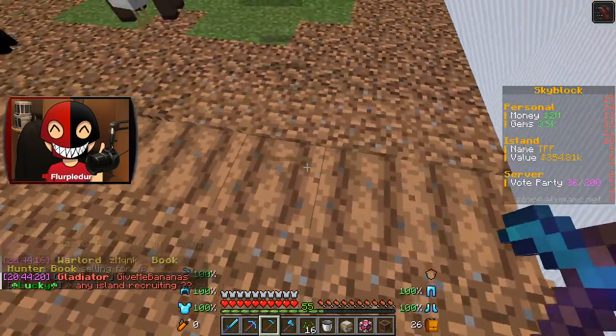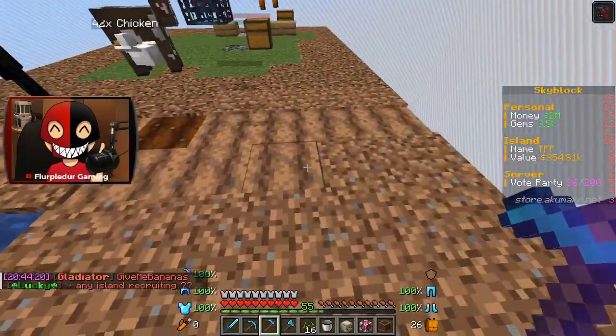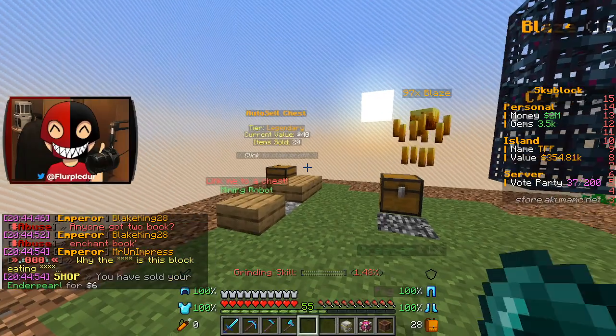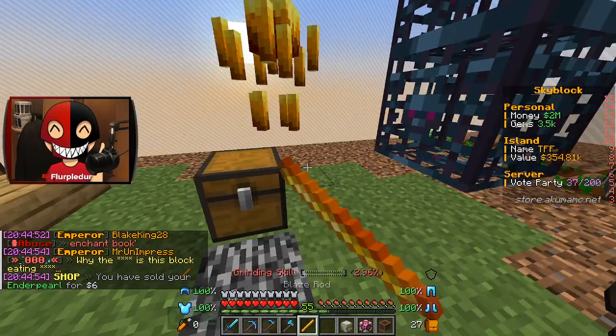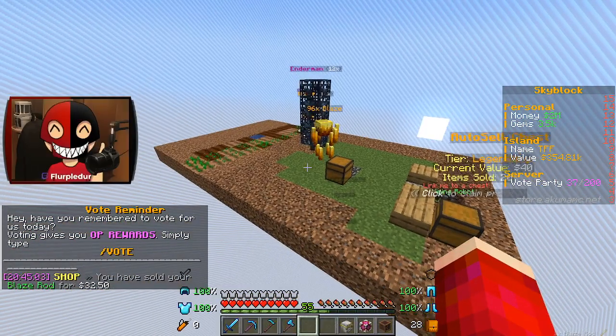Last thing I got to do is just till a bunch of land and place some wheat. I think one of the challenges is going to end up being wheat farmer. An end pearl sells for $6 and a blaze rod sells for $32 — well, I know which one I'm going for!